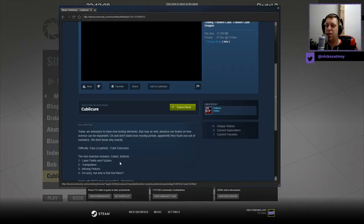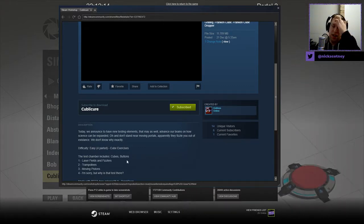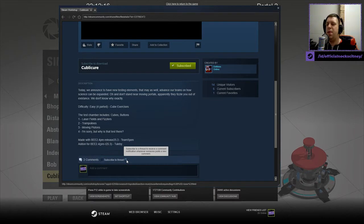Easy four-parted cube exercises. Test includes cubes, buttons, laser fields, fizzlers, trampolines, moving pistons. I'm sorry, but why is that test there? Made with Bmod pre-release 25.3.